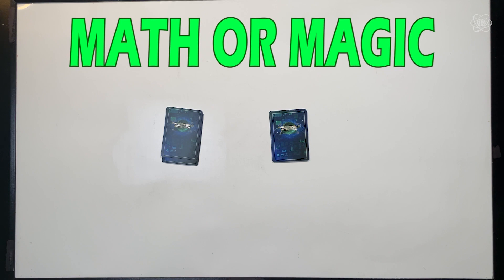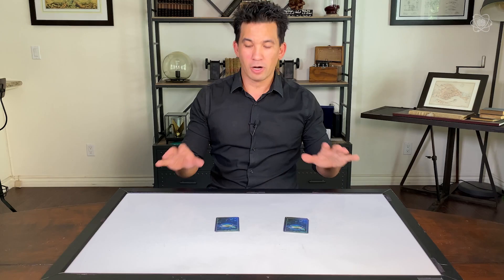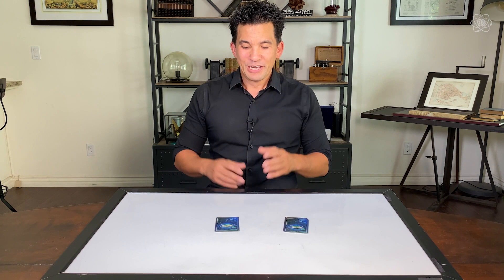Now when you do this effect to your friends and family, they don't need to see the setup. In fact, you could just say you're making a prediction of how this is going to work. Today's secret magical words: it's 'math or magic.' That's right — math or magic, all of them together. And we're going to spell them out, and you get to pick which pile you want for each letter.